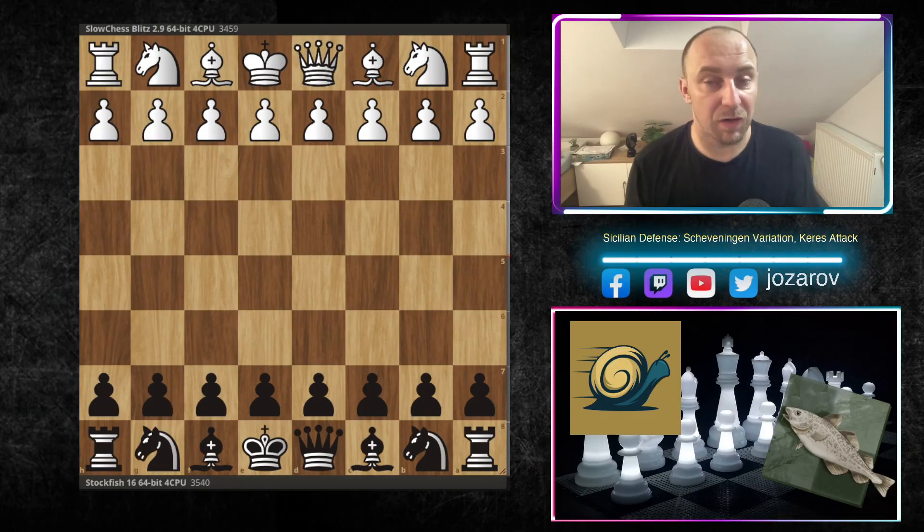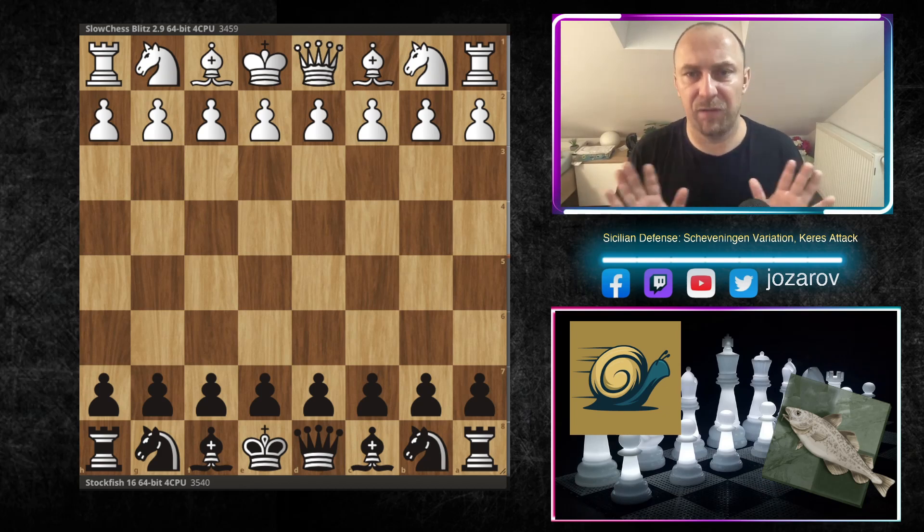Hello chess friends and welcome to your side of chess channel. Welcome to an incredible gameplay by the latest version of Stockfish — the powerful Stockfish 16. Today we see the fish battling it out with the black pieces in the Sicilian Defense against the dangerous Kádas Attack. It's a very dynamic and aggressive approach with the white pieces.